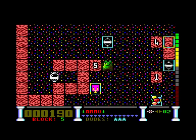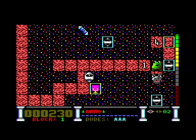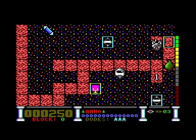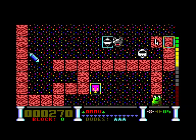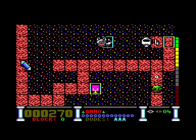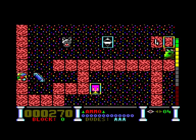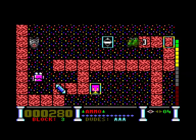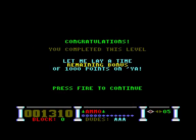That gives me that diamond - we've got to collect all the diamonds to advance to the next level. Now I can move five spaces - it even counts down on the CPC version. Now I can move one space down. It's very slow on the CPC. I mean it's playable, but it's better on the Commodore 64 in my opinion.